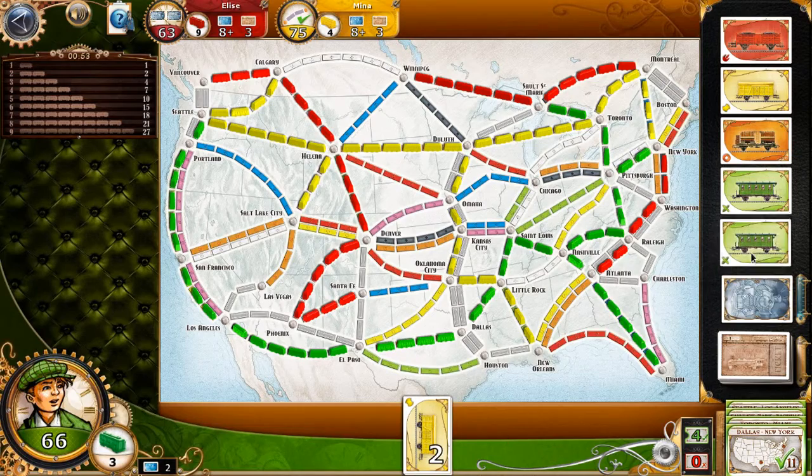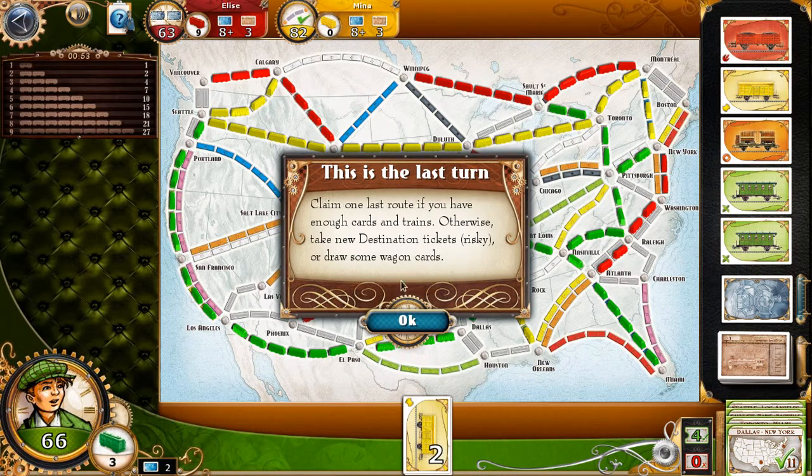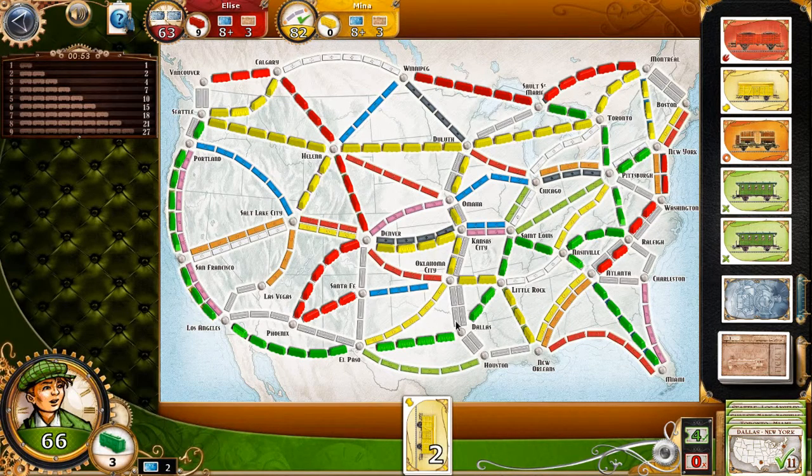Let's have another yellow one. I don't have enough routes. Where can I go? If I go to Vancouver, that will make a route longer. Let's do that. I don't know if that will help.